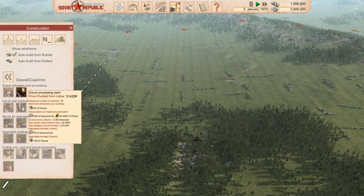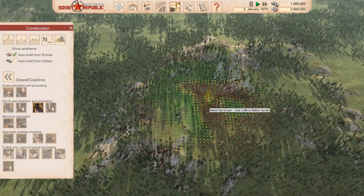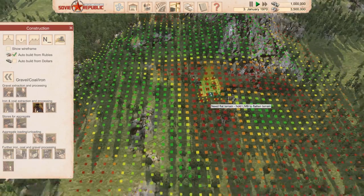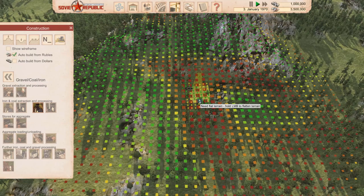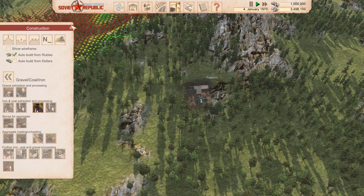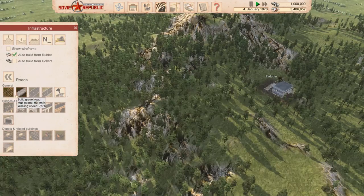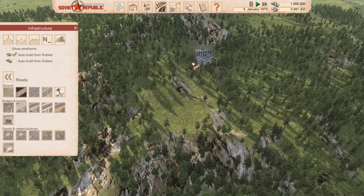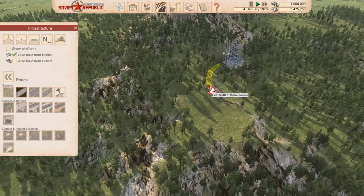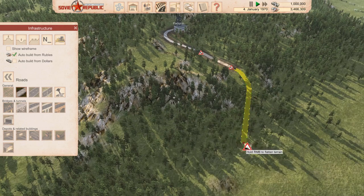Hi guys. I'm going to start off by making the coal mine, then going to the coal processing unit, then the aggregate holding area, and then to the power station. Once we've done that, I'll show you how to set up the bus routes, and then we'll start producing electricity and export it. This video is just over 5 minutes long — I've sped most of it up to double speed to try and make it as short as possible.